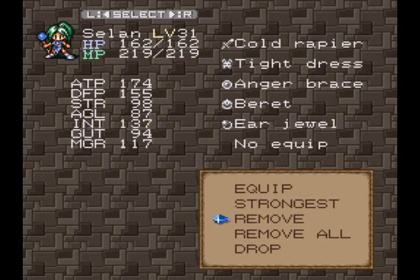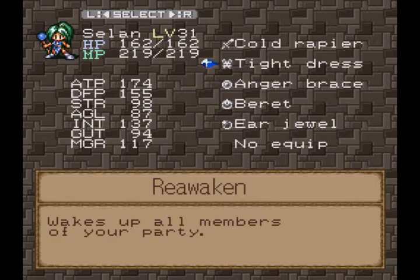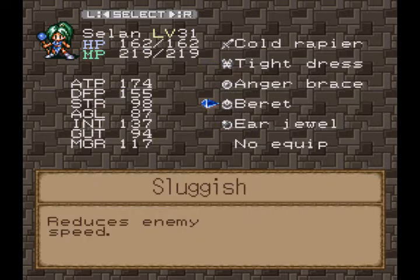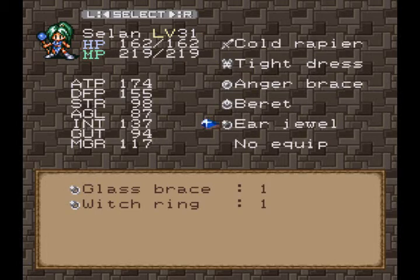For Salon, I gave her the tight dress. I don't really care about that IP ability. She has the anger brace, and I gave her a beret, which gives you the Sluggish IP ability, which reduces the enemy speed. I'm going to need that for the upcoming boss fights. I'm going to switch this accessory out for something else, but we haven't got that accessory yet.